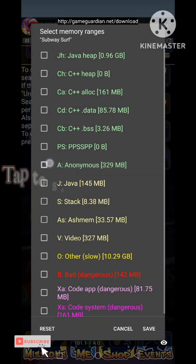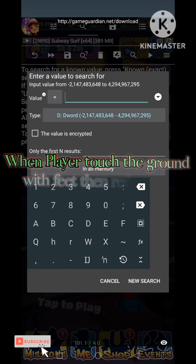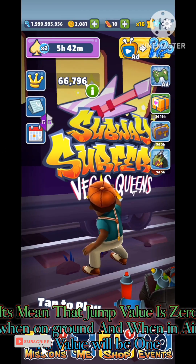Set range for anonymous and pause it. Tap to search for value 0. Start the game.